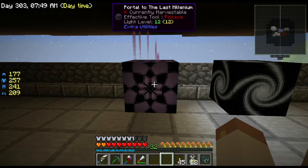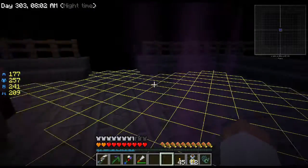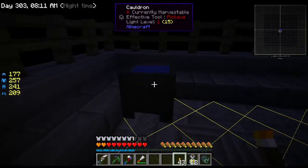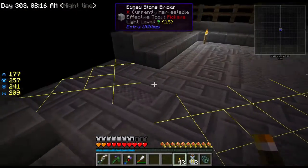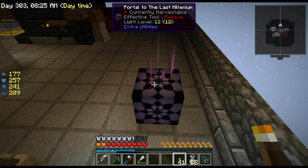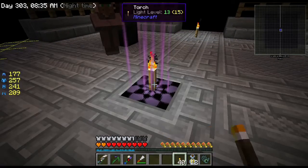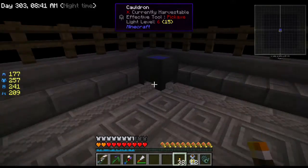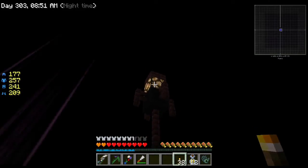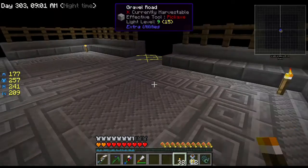Let's go check it out - actually I haven't been to the Last Millennium on here. Well, obviously not since I just made the portal. I have a feeling torches are going to be a necessity here. Oh look, there's a bucket of water. Every time I switch dimensions, it takes your F7 mode off. This is just this little villager who doesn't do any trades or anything - just a little light pole. It's basically the deep dark, just another void.